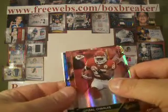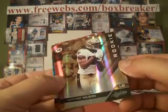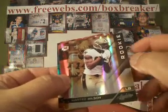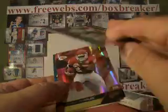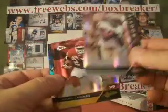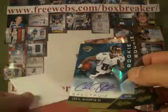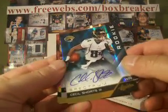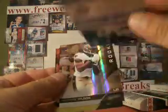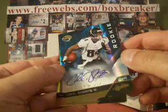Jamal Charles, Patrick Willis. The rookie Martez Wilson Spectrum Edition — Saints are mine, so I'll take the Wilson. This one is numbered 35 of 50. Our hit is a Cecil Shorts Spectrum Rookie Auto for the Jaguars — Jags are mine as well — numbered 85 of 299. Just missed the jersey number.